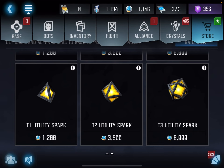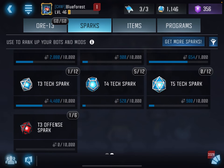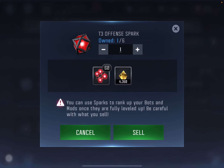You need several T4 sparks to fully rank up a four-star mod. There is one way to get four-star T4 sparks, but it is ridiculously time-consuming. You can only do that by selling T3 sparks — I have an offense spark here I could sell for 60 essence. The problem is it requires 10,000 essence to form a T4 spark, which means you'd have to sell over 160 T3 sparks just to form a single T4 spark. That is a preposterous, insane amount of raiding for just one spark.